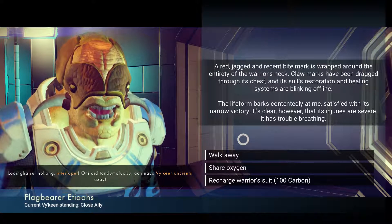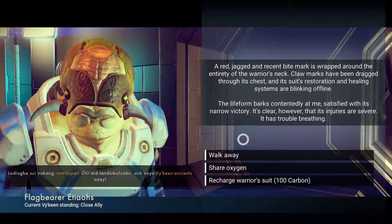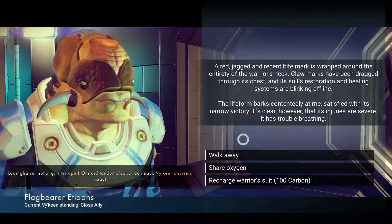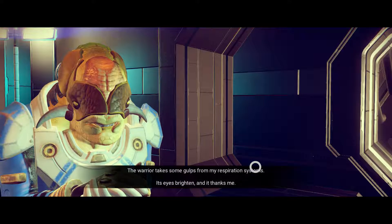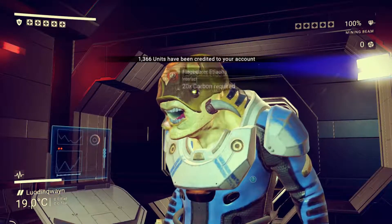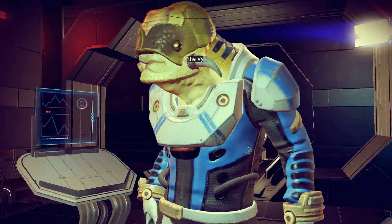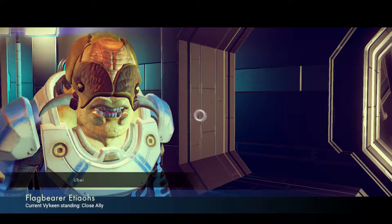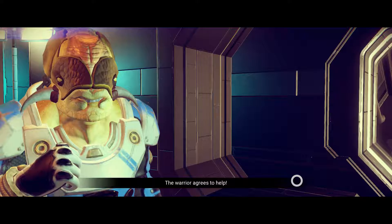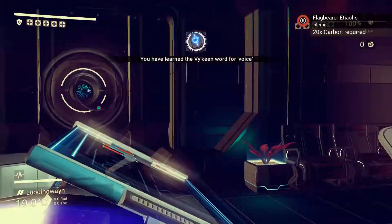Let's see what he says — Vykeen word: ancients. I'm not gonna recharge. 'Share oxygen walkway' — let's share. Yes, he liked it! We got some units. After you talk to him, whether it's good or bad, he may teach you a word — there we go. So that was nice of him — we got another word down.